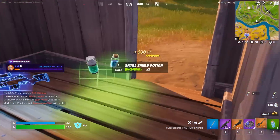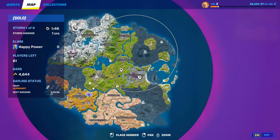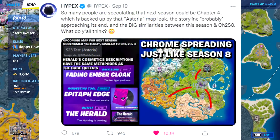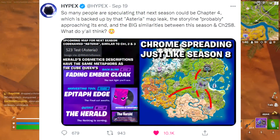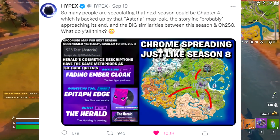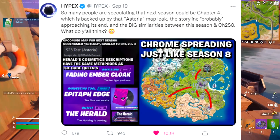There's a lot of stuff to look forward to. Here are some features that will be dropping that will definitely make this page go crazy. So many people are speculating that next season could be Chapter 4, which is backed up by that Astrea map leak, the storyline probably approaching its end, and the big similarities between this season and Chapter 2, Season 8.